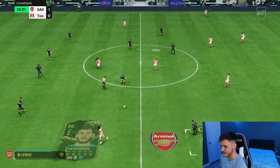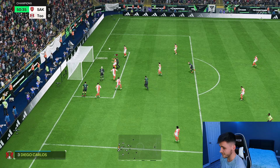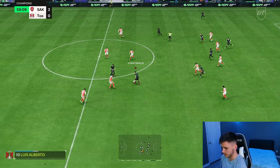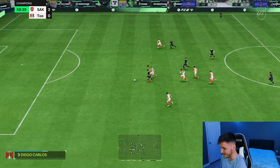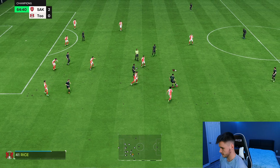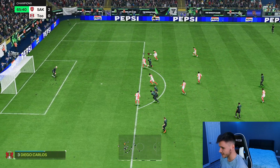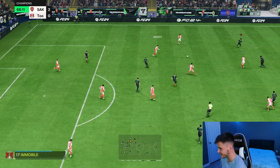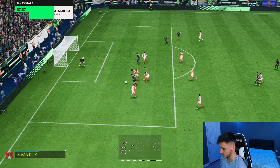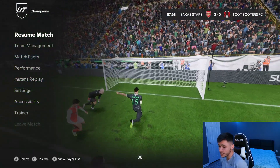The sprint speed was quite good there. Good close control, R1 dribbling — five-star weak foot but he went with his right foot. Another good play forward, R1 dribbling — can't get around Van Dyke. Very good dribbling right there, holds off Diego Carlos, going Trivella near post — unlucky but a good run. He hasn't been the most clinical but as a playmaker and chance creator he's been pretty solid.